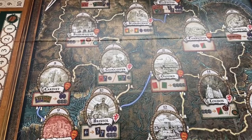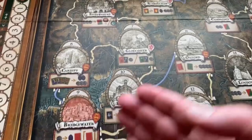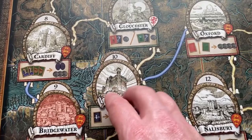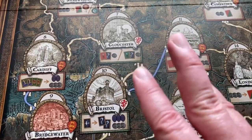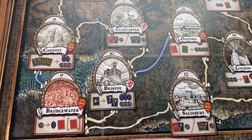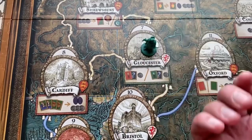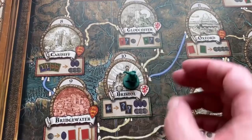The next phase is the Traveling and Encounter phase, where players move their figures around on the England board. Starting with the first player, each will travel to a location and perform an encounter there. Normally you can move up to three spaces along roads. You can purchase a boat to cross rivers, and a horse allows you to move up to four locations instead of three. A player can never pass through the same location twice when moving.